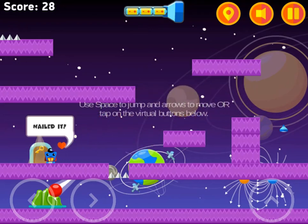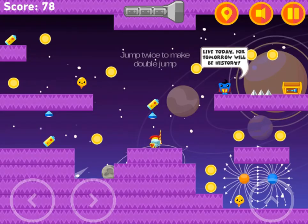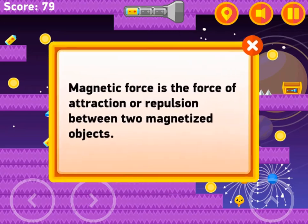Avoid the obstacles like spikes and guards. Use the arrow keys and space bar to navigate the map, and then use the mouse to click and select the correct answers to quiz questions that are asked.